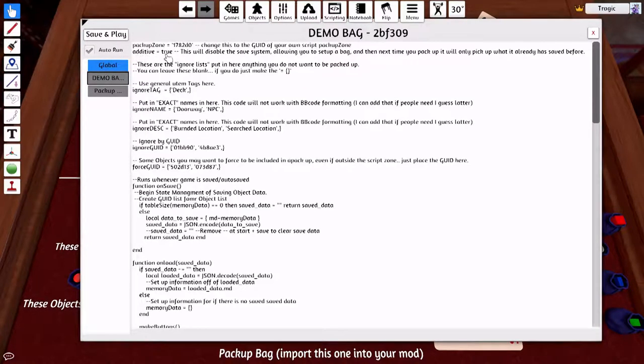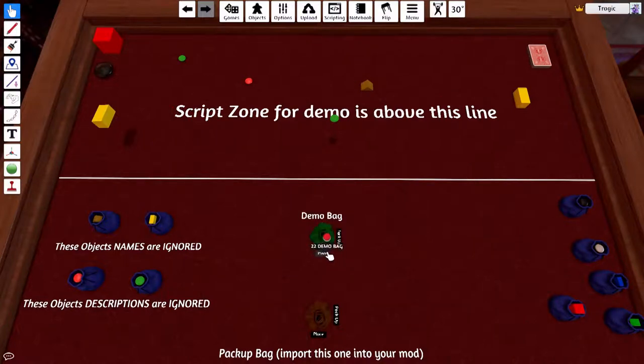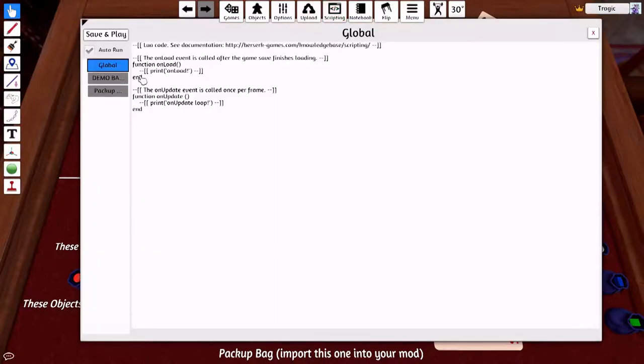The "additive equals true" option is just saying to save the data, and that's for mod makers. You might have a situation where while you're setting up, you want the bag to be all set up, but when you want other people to use your mod, you don't want them to change the way it's set up. So if you turn that to false, new objects added or moved objects will not be saved every time you pack up.